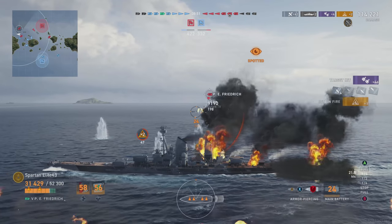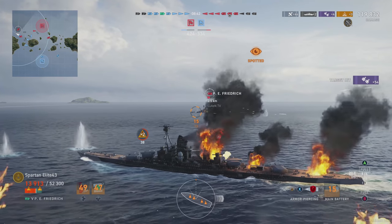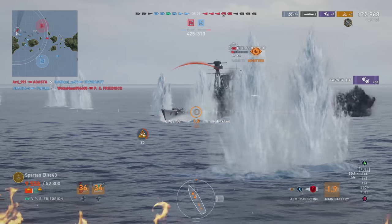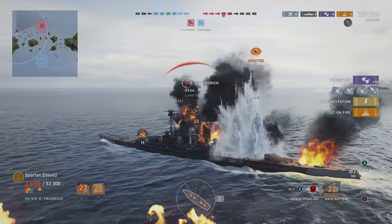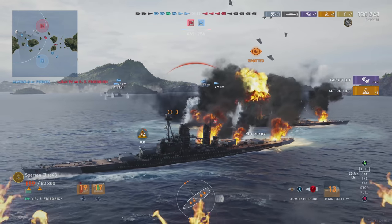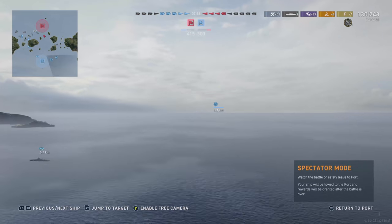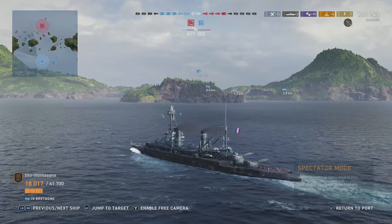A friendly Prinz Eitel Frederick in front of us is pushing up, so we need to turn out to avoid giving him too much of our broadside. I take the shot at the broadside guy and unfortunately that's one of those shots where I just get screwed. Now we're on fire twice due to the secondaries — being between two Fredericks gives you a lot of chances to be set on fire. Right there I actually use my damage control prematurely and that's going to cost me. We've got torpedoes in the water but we're able to outmaneuver them — this ship is pretty maneuverable for a battleship.